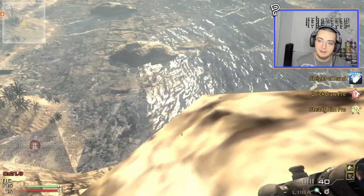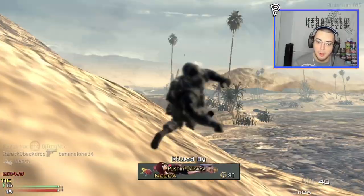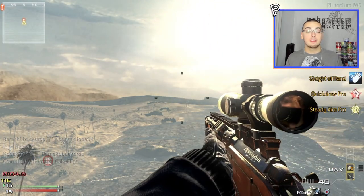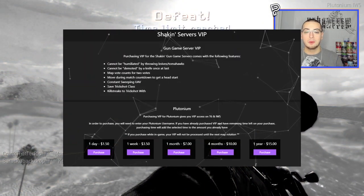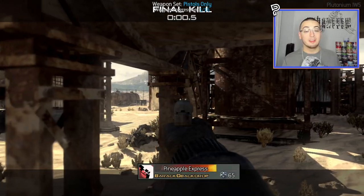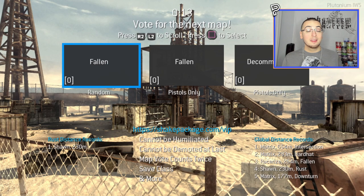Just another idea that Sean came up with that I think is pretty dope and adds variety to this game mode so it doesn't get stale. Another thing is there are actually tac inserts in some of the classes too — so if you put the tac insert down and go for your attempt, you can just respawn and be back up there and go for another attempt from the same spot. If you buy VIP access to the Shaken server — which you can do on the Shake Package website, linked in the description — that gives you privileges like you can't get humiliated by throwing knives when you're at last. If someone hits you with their one throwing knife, you go back to zero. But with VIP you can't get humiliated and you can save a class, so you can keep going for the same spot the whole game until you hit it.